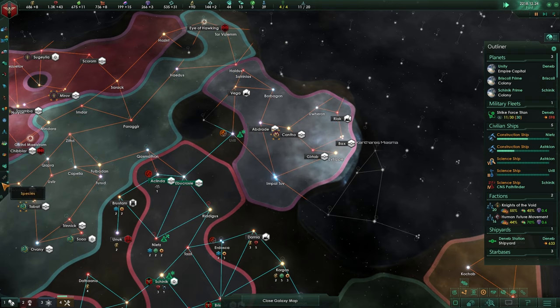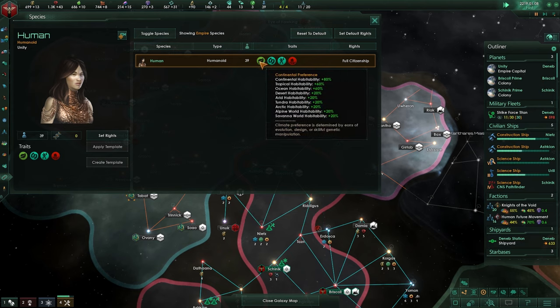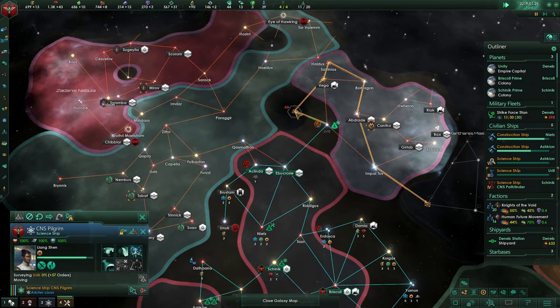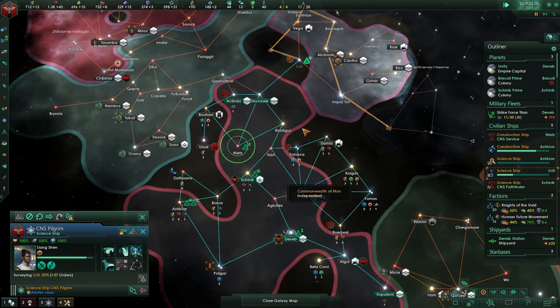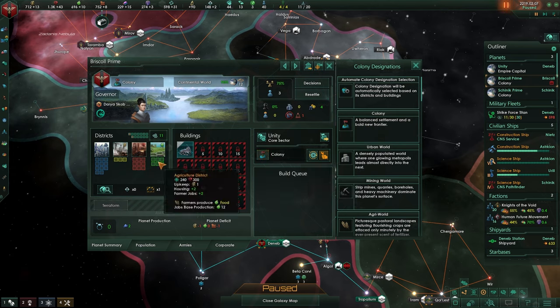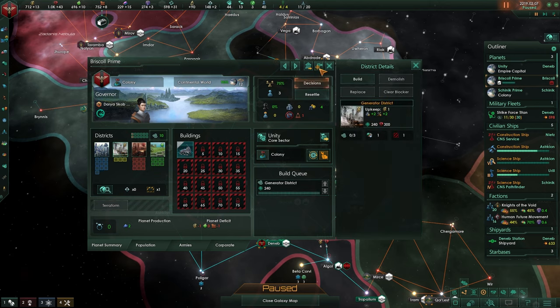That weakens them quite a bit. Let's go over here — that's a desert world. Will that do anything for us? Let's go to our species. Desert worlds are going to be plus 20 for them — yeah, that's not going to do anything for us. It's a bit of a shame. We got two systems to explore, and then the research on most of our planets. You are not doing anything — let's get your colony up so you get more growth speed. What are we lacking most? Energy — let's build energy.